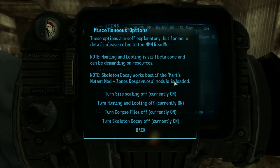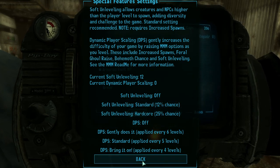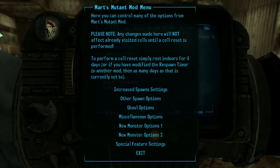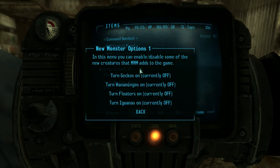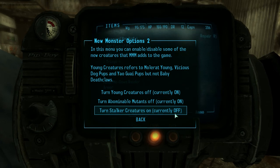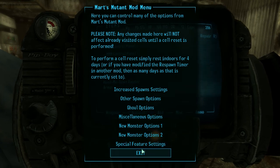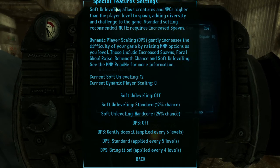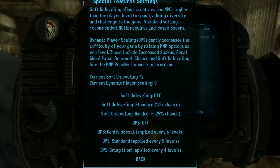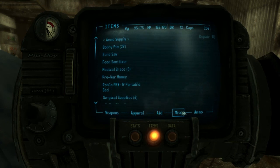The mod also mentions it works best if the Mart's Mutant Mod Zones Respawn module is loaded. For New Monster Options, I'm leaving most of these off. I'll only turn the Stalker Creatures off — I'll leave Young Creatures and Abominable Mutants on. Some just don't seem to fit in with the Capital Wasteland. For Special Feature Settings, there's unleveling and dynamic player scaling, but I'm not going to use those — I don't want it to be too hard.